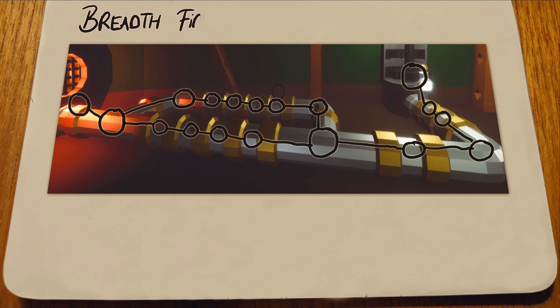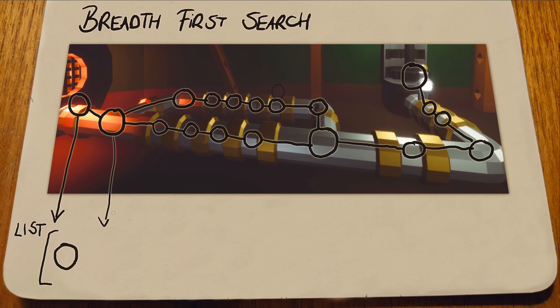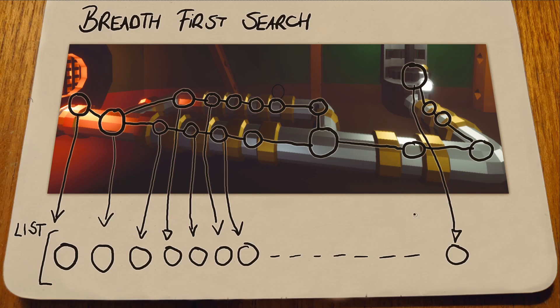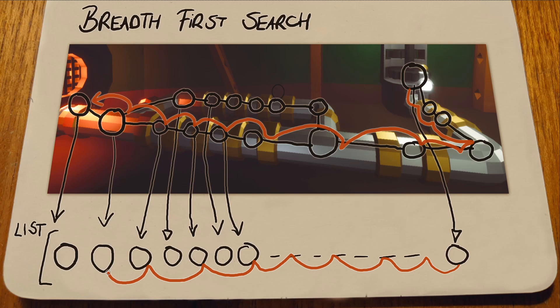My original algorithm was a breadth-first search, link below. Breadth-first search begins with a boiler and adds each node it is connected to to a list. It then takes the first one and adds its connections to the list, and then the second, and so on. It carries on until it's visited all the nodes. While doing that, we keep track of the route back to the boiler so that when all the nodes have been visited, we know which stations are connected to which boilers. A boiler uses that knowledge to share its steam between all its stations.